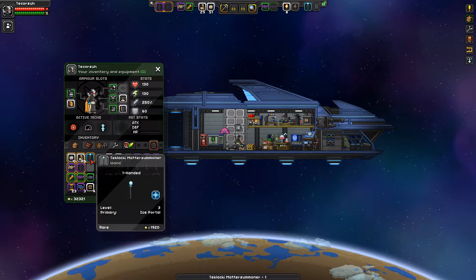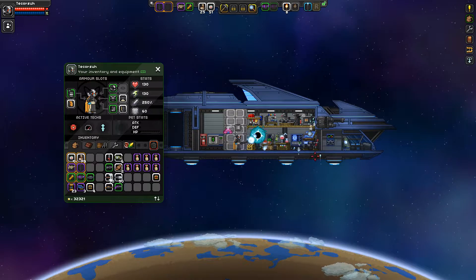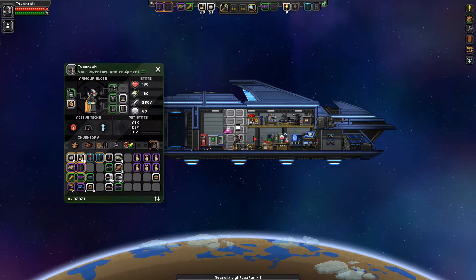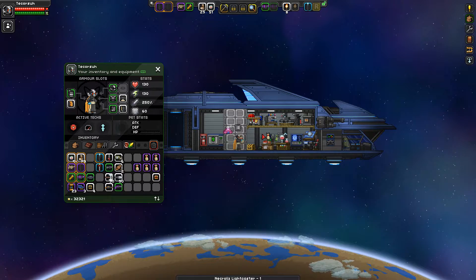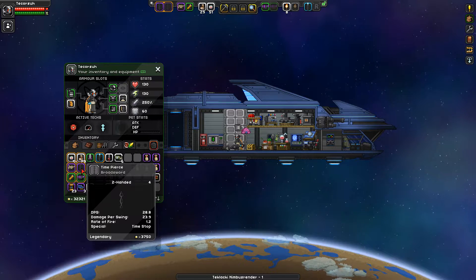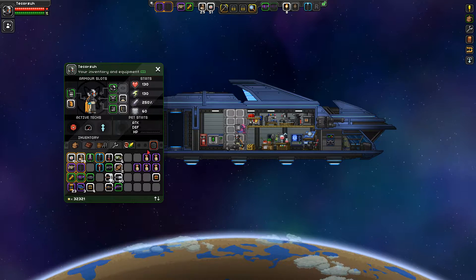A telematter summoner? An ice portal? Not very useful. A light caster — I think I have one of those. A two-handed sword. Speaking of two-handed swords, I actually found a time pierce. It's a rank four two-handed sword and its secondary attack causes the enemies it hits to freeze.